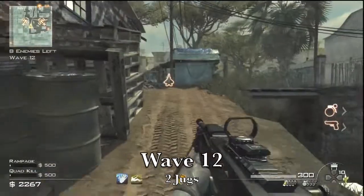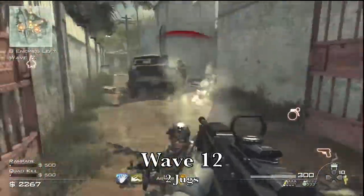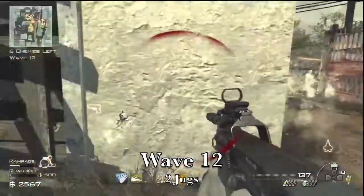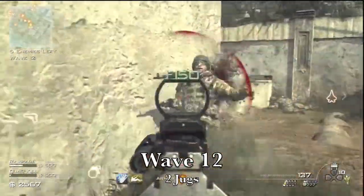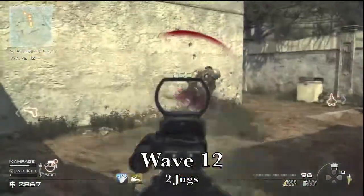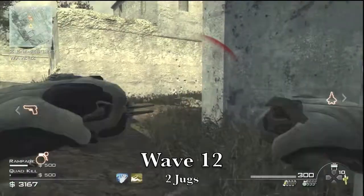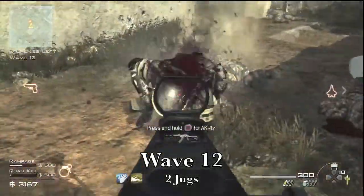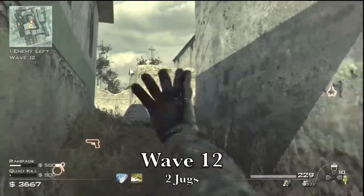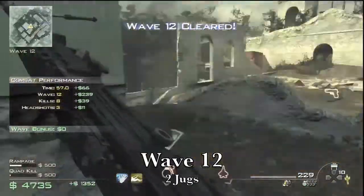So wave 12, you've got two more jugs coming. One's going to land right on my head, so I went around this way instead. You've got one of the normal ones and the sort of Delta squad one — the one with the shield. Those two are the ones left, and they're easy enough to deal with.